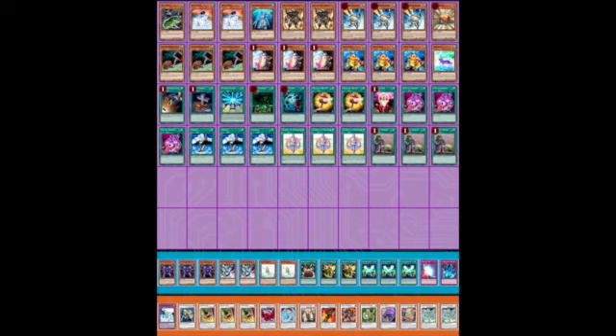Fishborg Blaster is the way you make a lot of your synchro plays. Exerion plus Avarice putting all your cards back, doing it over and over again. Really linear combo deck with a lot of different options once it draws a bunch of cards. Interesting package in the sideboard — three Caius, two Mobius, two Treeborn Frog in the sideboard, and three Soul Exchange. My Body as a Shield is pretty interesting too — you're making high-impact synchro monsters and don't want them dying to random things. Brain Control on the side as well.